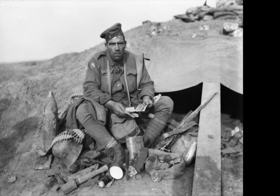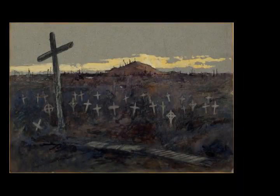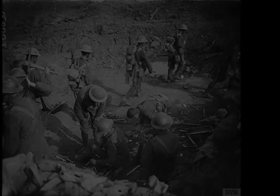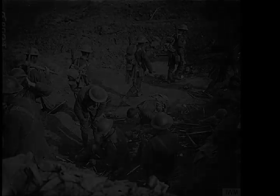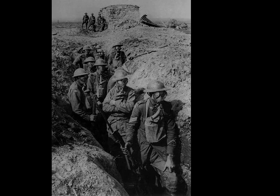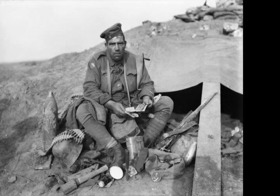General Herbert Plumer continued the series of British general attacks with limited objectives. The attacks were led by lines of skirmishers, followed by small infantry columns organized in depth with a vastly increased amount of artillery support, the infantry advancing behind five layers of creeping barrage on the Second Army front. The advance was planned to cover 1,000 to 1,500 yards and stop on reverse slopes, which were easier to defend, enclosing ground which gave observation of German reinforcement routes and counter-attack assembly areas. Preparations were then made swiftly to defeat German counter-attacks by mopping up and consolidating the captured ground with defences in depth.